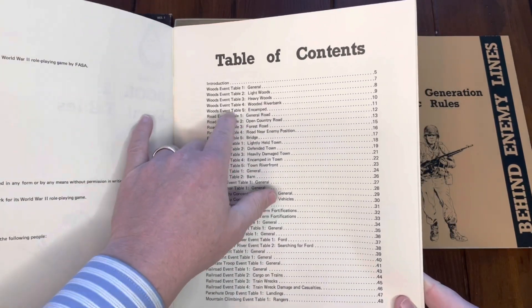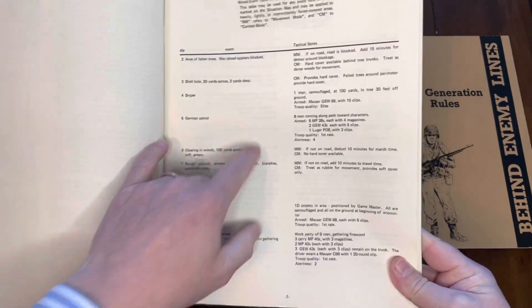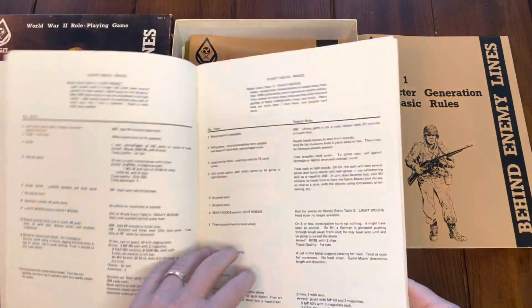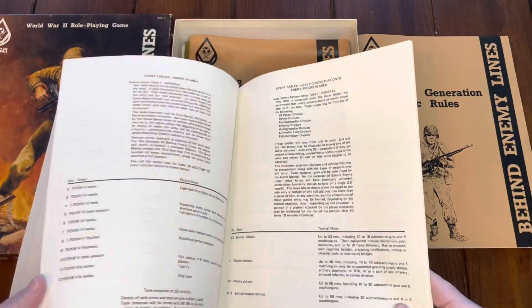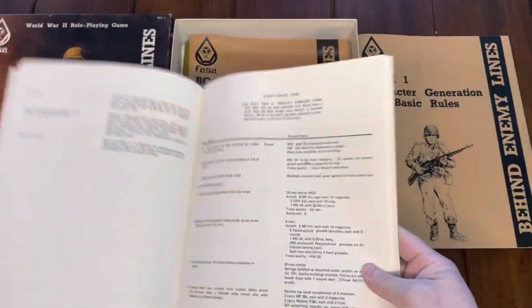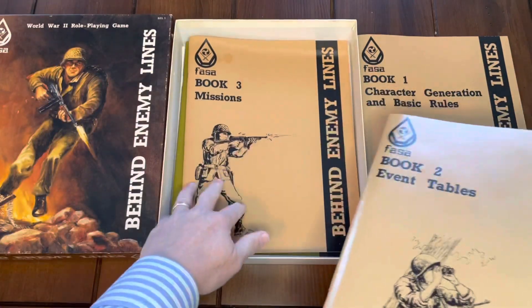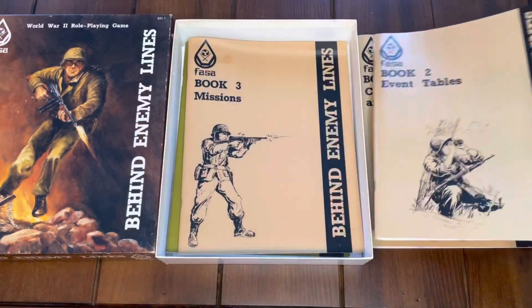The event tables remind me of old D&D random tables — you can just go out on a mission, roll on the tables, see what you have to fight, and generate your own mission or adventure without a set scenario. The whole event tables book covers different situations depending on your environment: a town, a heavily damaged town, and various other things you might encounter. You can use it as a solitaire experience.